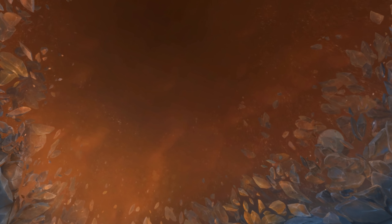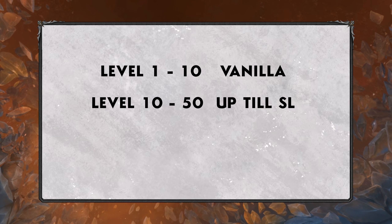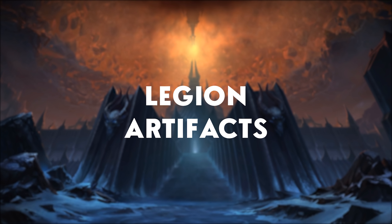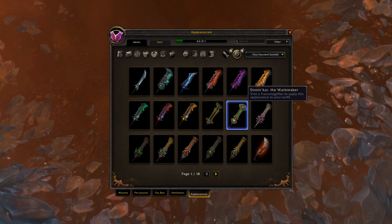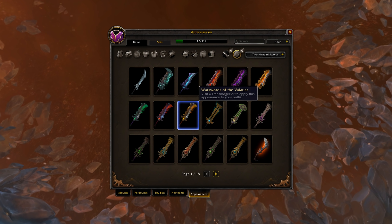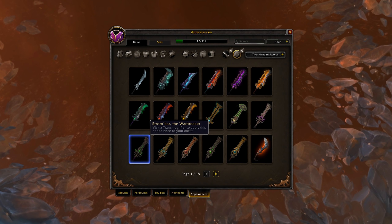Next up we have some changes to transmogs. Because of the level squish, the way transmog is going to work is a bit different. From level 1 to 10 you'll be able to transmog everything from vanilla, then from level 10 to 50 you can transmog anything up until Shadowlands. So if you want to use transmog from Battle for Azeroth on your level 10 character you can do so, and at level 48 you can start transmogging Shadowlands stuff as well. Also, Legion artifact weapon transmogs will now be available for all three specs — so for example, as an Arms Warrior you'll be able to transmog Fury weapons as well, which is a really good change.